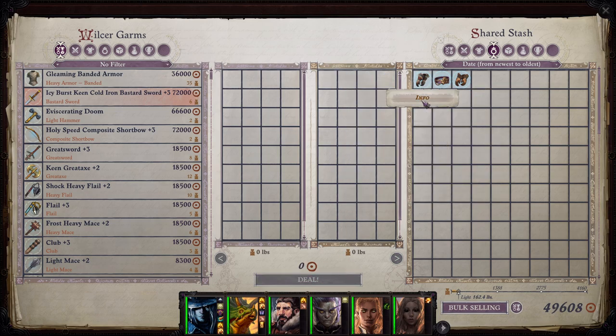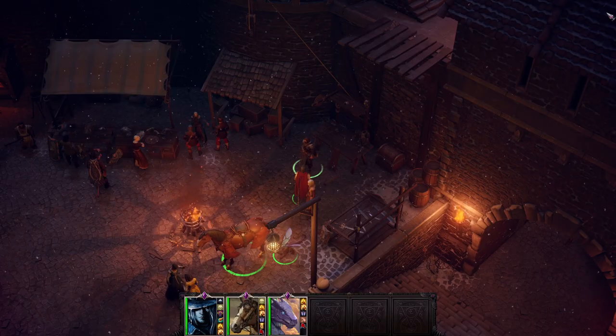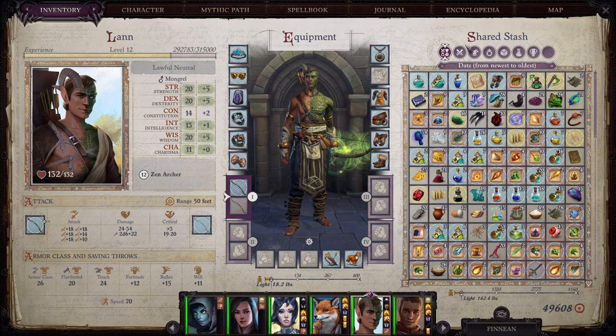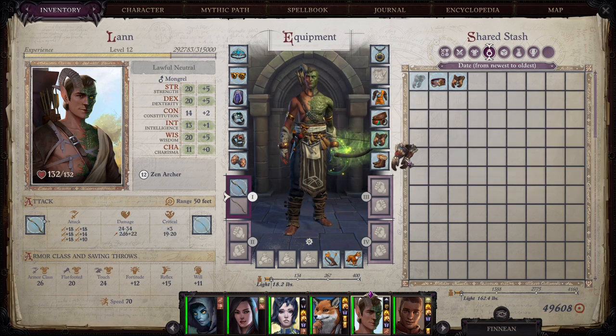Wait, when did we get this? These gloves have claws that deal 1-8 slashing damage on an unarmed attack. If the enemy has evil alignment, they deal 2-6 damage instead. In addition, these claws give the wearer a plus 1 enhancement bonus on attack and damage rolls. Hello there, Lan — unless I misread that, those are really, really good on Lan.